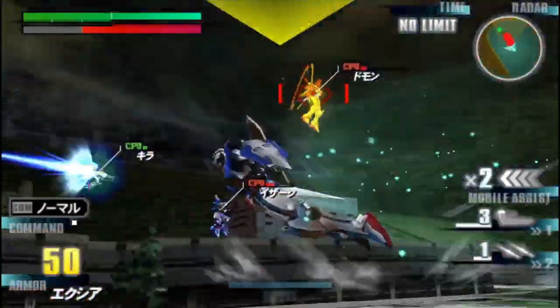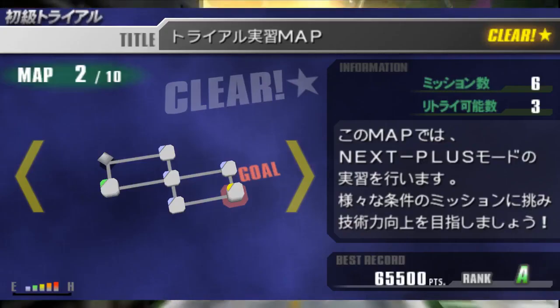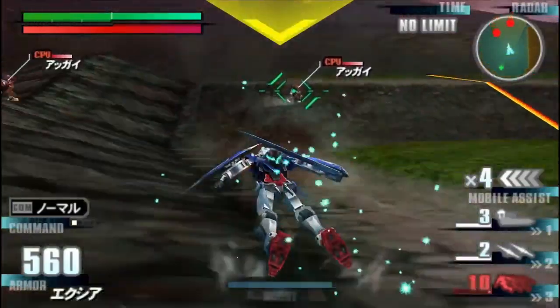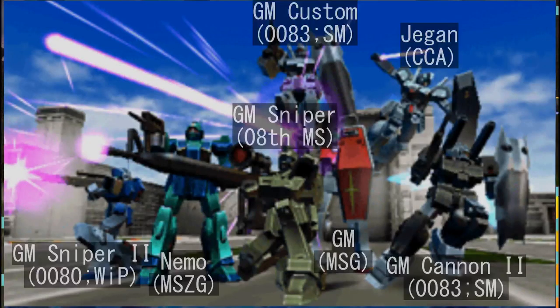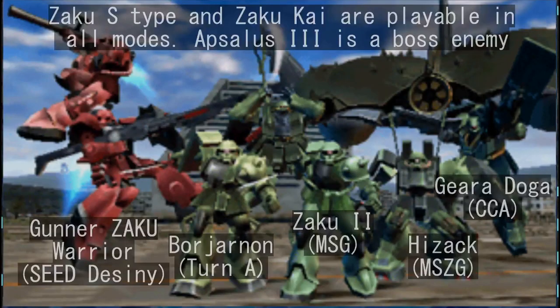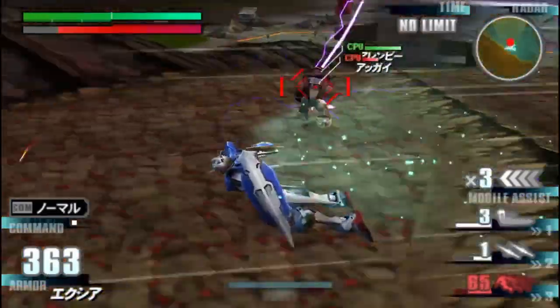That's it for the regular unlockables. However, this game also has a so-called Next Plus mode, which is the Gundam vs. equivalent of a challenge mode. The stages are fun and sometimes you can run into mobile suits that are exclusive to this mode, such as the Borg Yarnon from Turn A and the Kira Doga from Char's Counterattack.